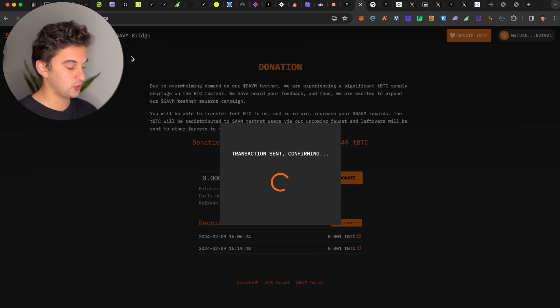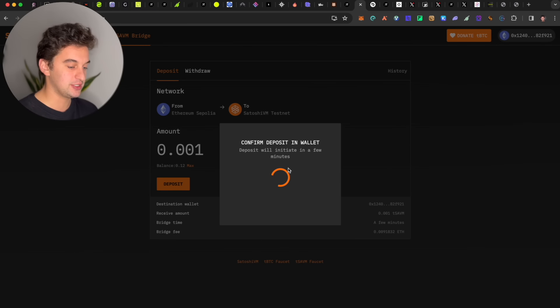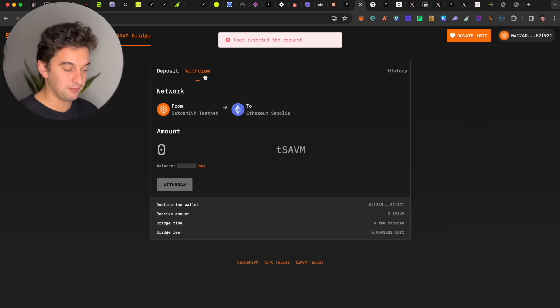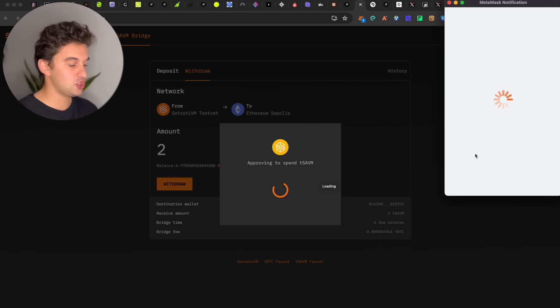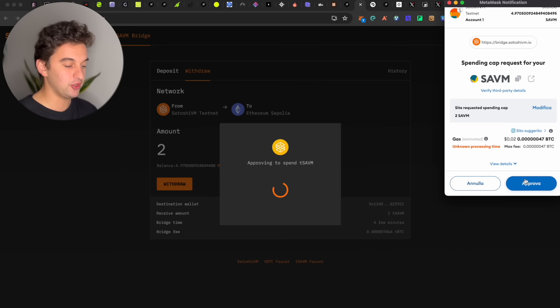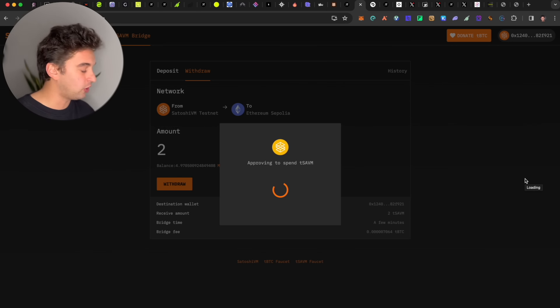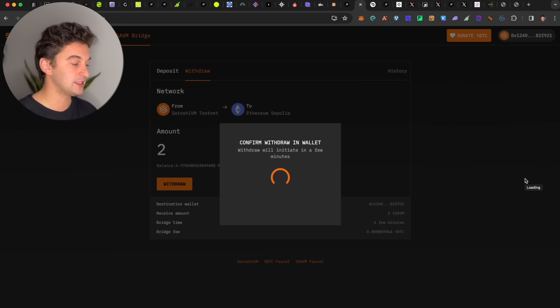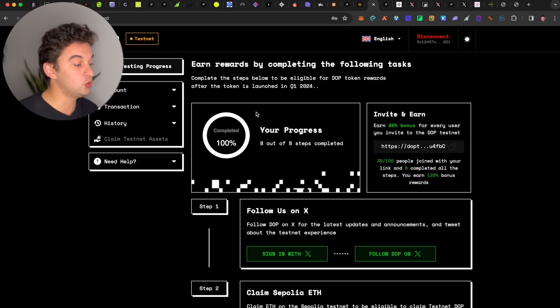You also have the SAVM Bridge, which allows you to transfer tokens from the Sepolia Ethereum testnet all the way to the Bitcoin testnet — from Sepolia to Satoshi. Do a little bit of everything, every single transaction you can do. You can withdraw to Ethereum or to Satoshi — switch and do all possible transactions. Come here every day, do the transactions. Testnet and early users are going to be rewarded no matter what — it is still a free airdrop.